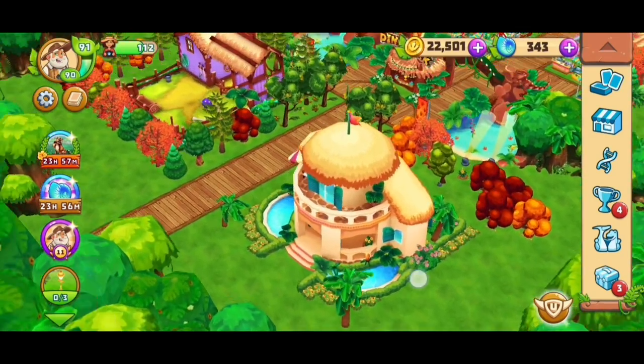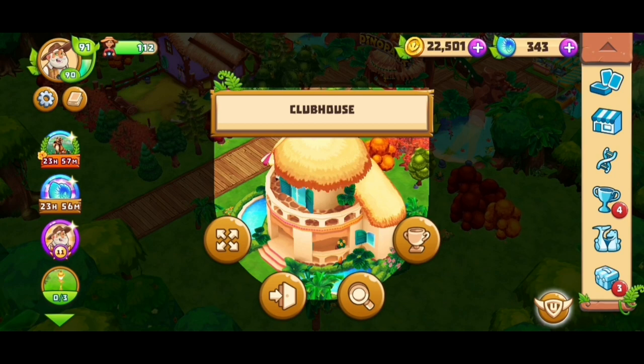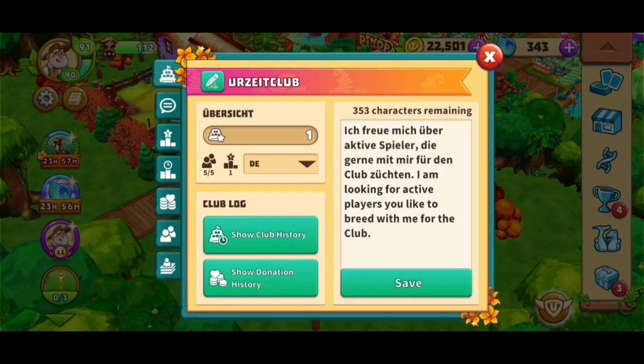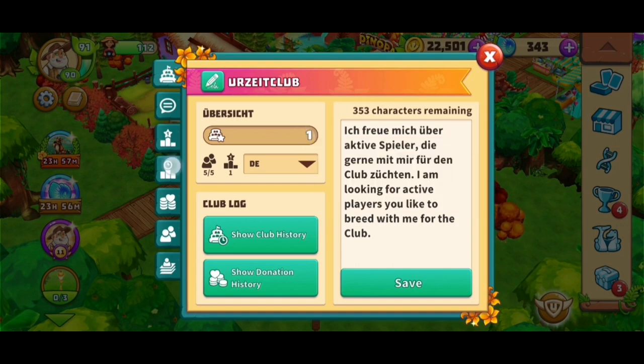I wanted to give you some more information about the club and how it works. Your club has a level and all clubs start at level one, which you can see here at the top in this overview. Normally if you click there it will tell you how many more club experience points it needs to reach the next level - it says 5000 here.